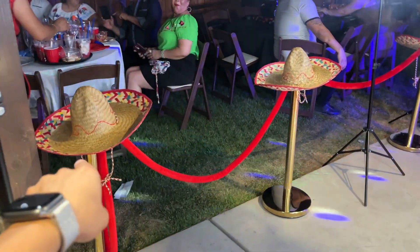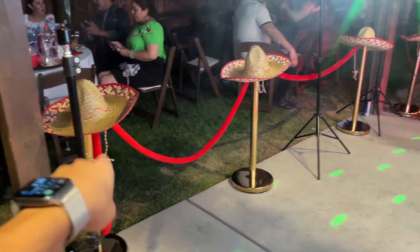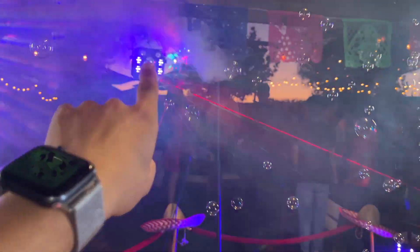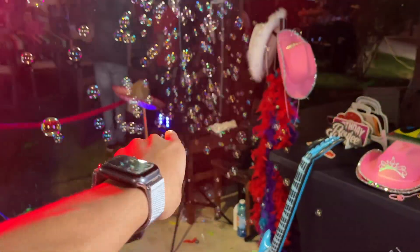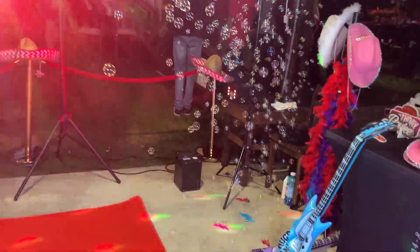We used a Mexican theme as you guys can see — we put sombreros on all the stanchions. We have two strobe lights right up here and a small laser light right there. We have both cold sparkle machines right here and the bubble machine right there, along with my 900 watt fog machine.